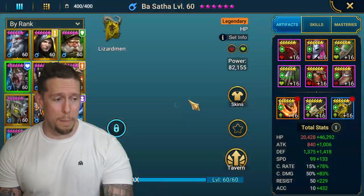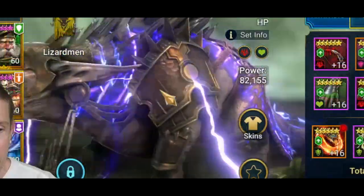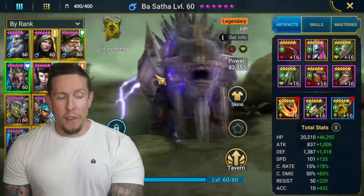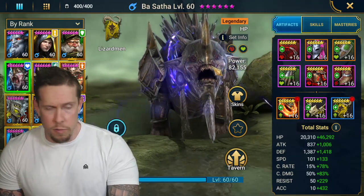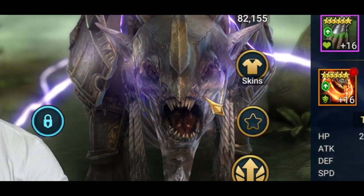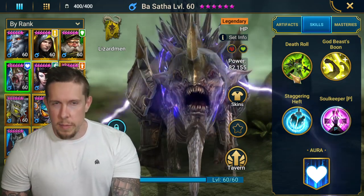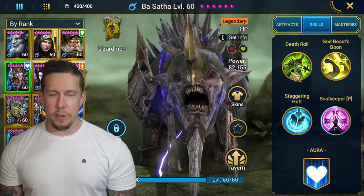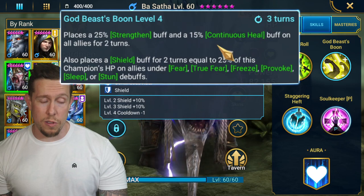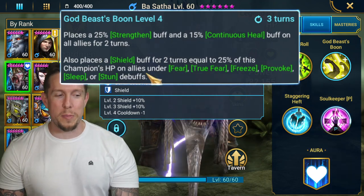Basata — call me crazy, but I'm not a massive fan. He looks really cool, a mix of Dracomorph and Taturo with blue-purple lightning. He's a doom tower hard secret room champion. His kit looks amazing on paper: death roll A1, decrease attack on the A2, strengthen and continuous heal on all allies for two turns, plus a shield on allies under CC debuffs. But in practicality, I just don't use him anywhere.